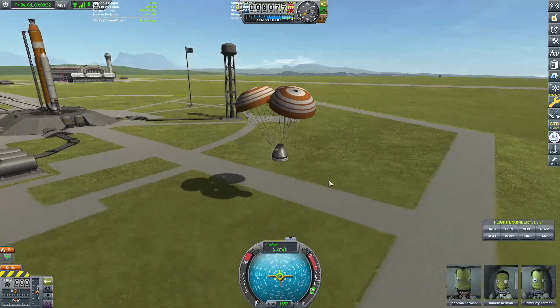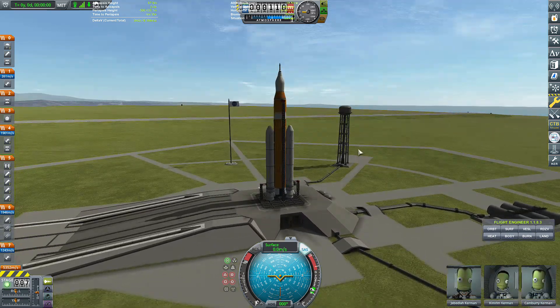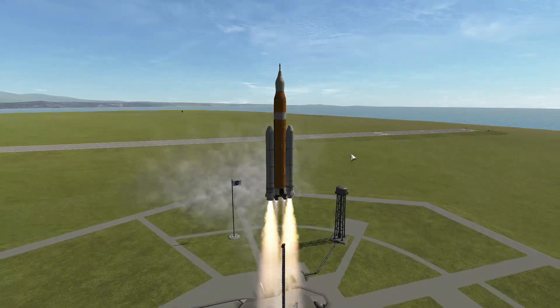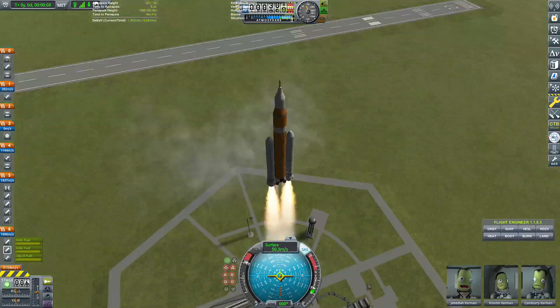But if you do use the fairing around the capsule, you will not be able to EVA your Kerbals, which isn't really that big of a deal because if you're landing them on the Mun, you'll just use another lander. But anyway, we're now flying with SLS into the sky — here we go.